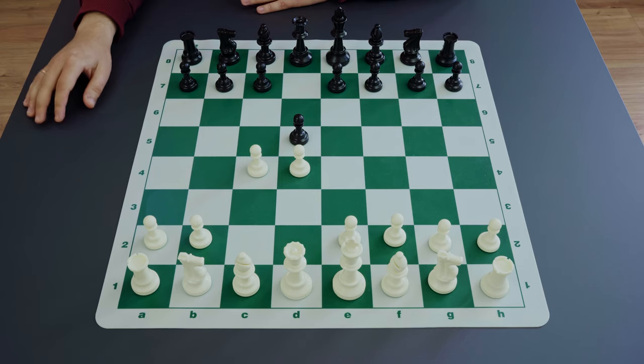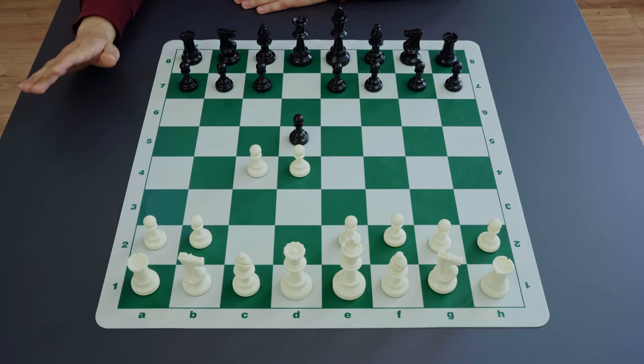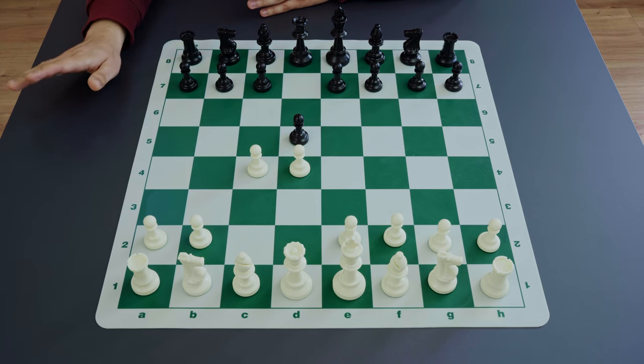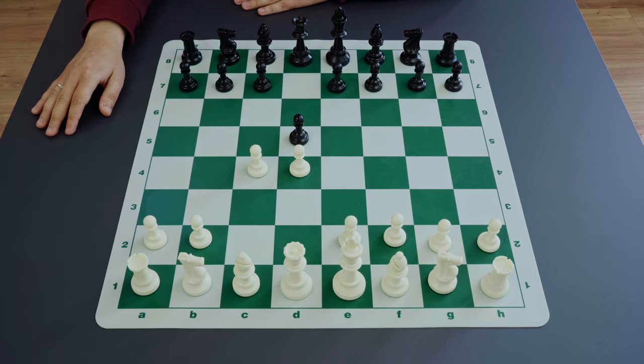Black has a choice here between taking on c4 or protecting the d5. Sometimes black even ignores the threat and plays a piece move like knight to c6, but it's a minor line. The major continuations are d-takes-c4 and e6, and there are two different concepts here.